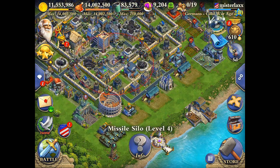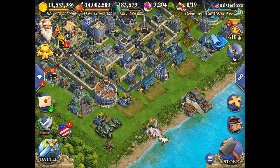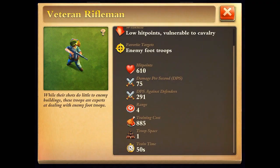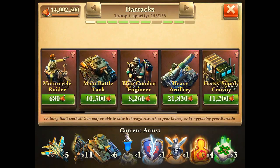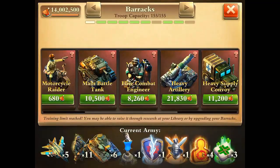When the missile silo came out, we got to see it in action — it shoots a missile that destroys a lot of low hit point troops. Things like rifles have 610 hit points — that's not enough to tank a silo shot. Heavy artillery at 1,279, even with a max university giving you around 1,400 hit points, is still not enough to tank a shot from a silo.